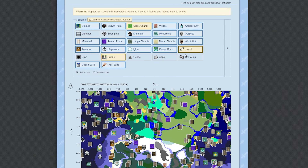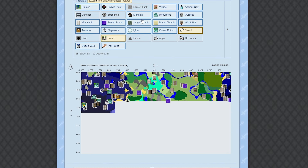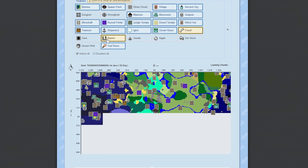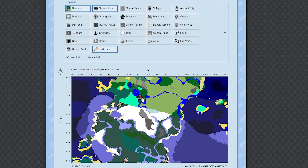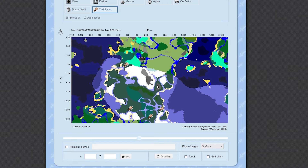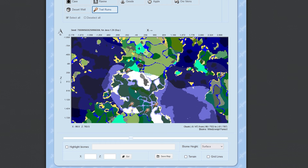Put in the seed, make sure that you put in the right version in Minecraft. Just filter out the structures you don't want to see and this will show you all of the Trail Ruins. In the seed that I'm playing in, there's one 300 blocks away from the spawn point. Also, Trail Ruins can be hundreds or thousands of blocks away from each other or clustered together in areas.